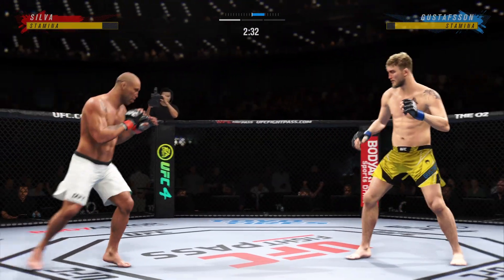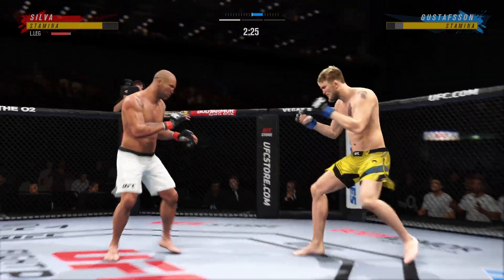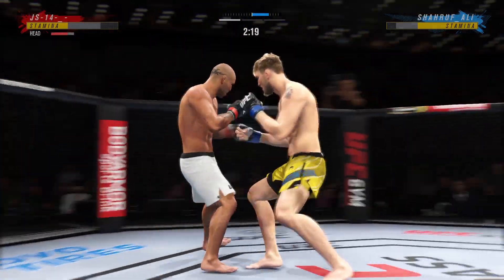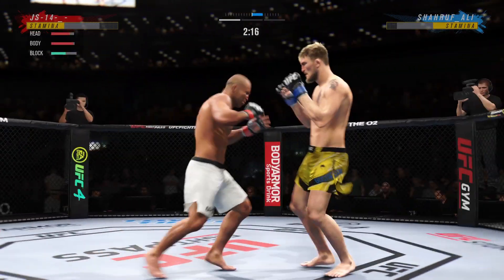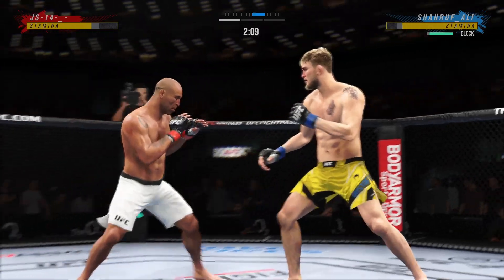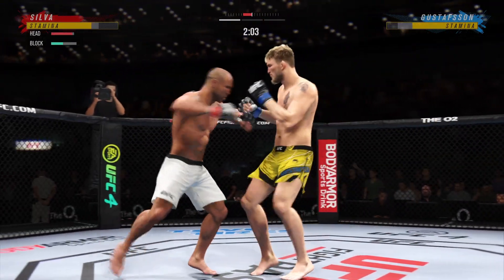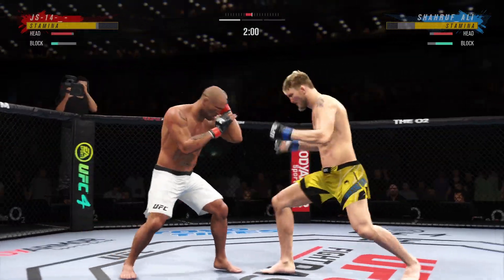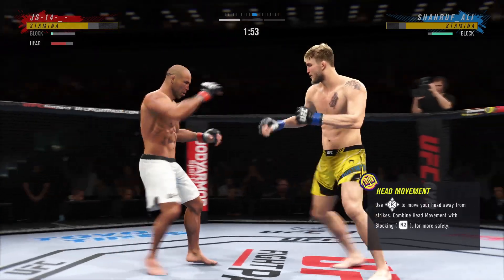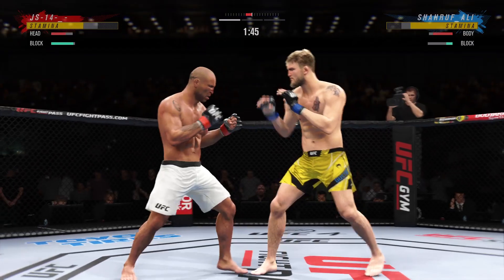Let's pressure forward and get the takedown now. A powerful leg kick lands. He loaded up there on that high kick. Big roundhouse attempt, but unable to land. Big powerful punch lands. Now he gets back to range. Connects with a right. He lands a huge kick here — that knee hurt him.